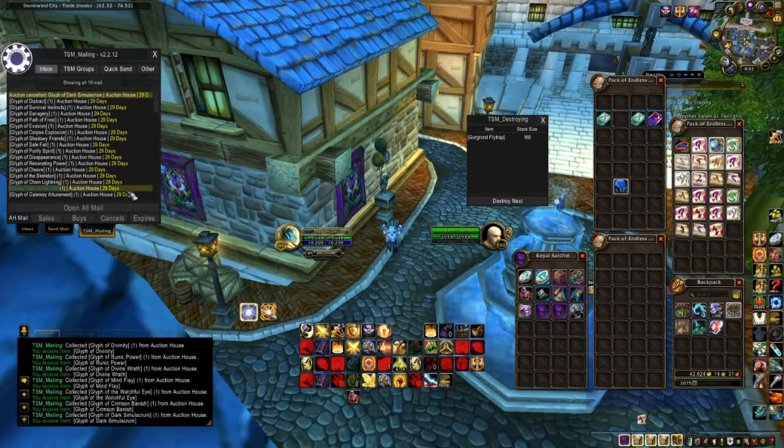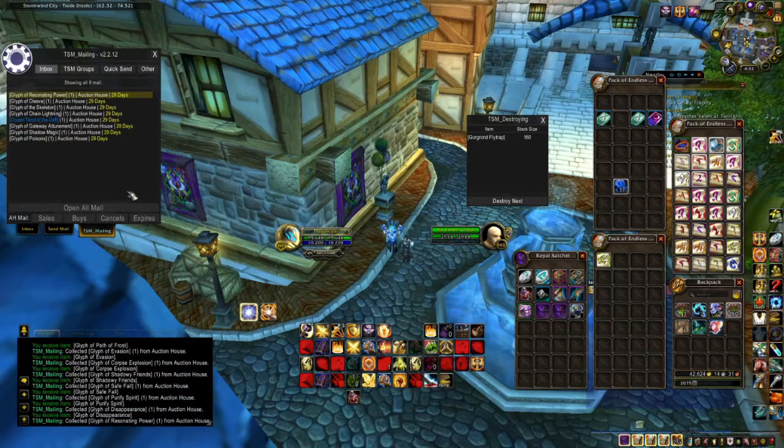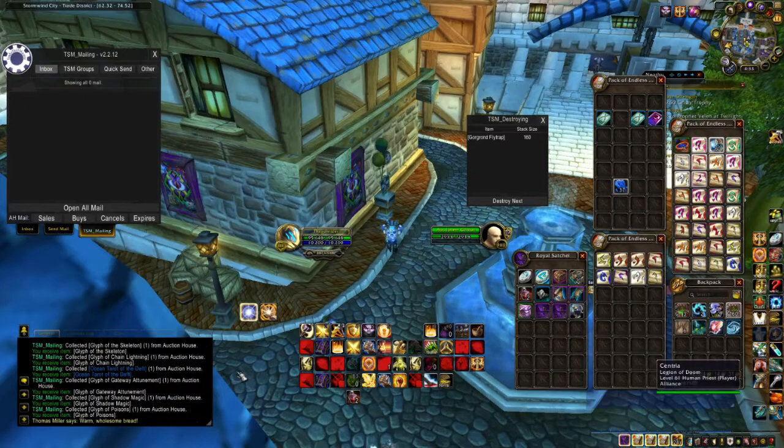Just make sure do not hit Destroy Next while the mailbox is putting stuff in your bags as it could cause internal errors. Some of you might know what I talk about when you have an item stuck in your mailbox — you can't remove it, you can't delete it, you can't do nothing. You just have to wait for the server to fix the problem on its own.